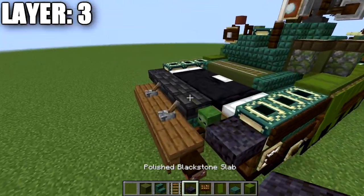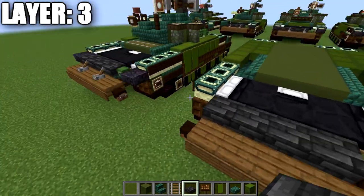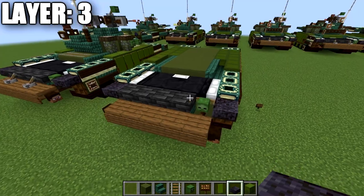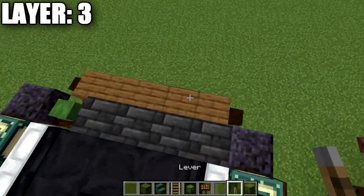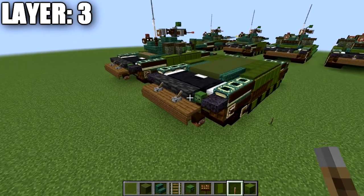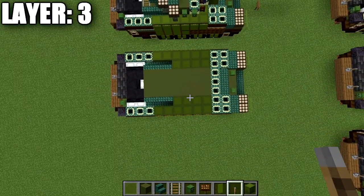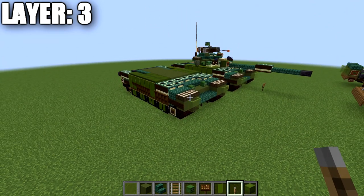On the very back, place four deep slate tile slabs across, leaving a one-space gap on the right side; place a zombie head in that gap. Add a polished black stone slab coming off the end portal frames going back. Place a lever on top of the two spruce wood top slabs to connect up to the deep slate. That wraps up Layer 3 — here is the top-down view. Moving into Layer 4.